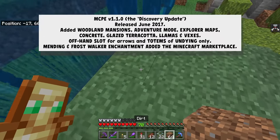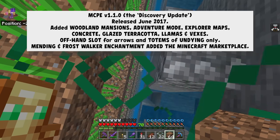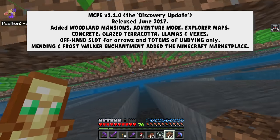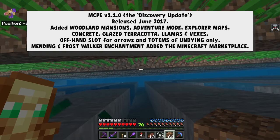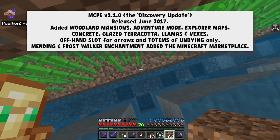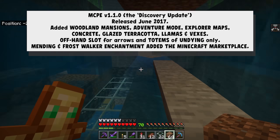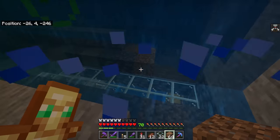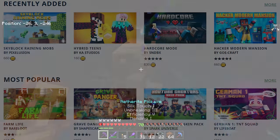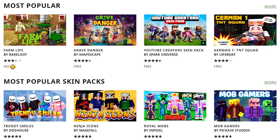1.1, the Discovery Update, was all about adding the last little batch of features like woodland mansions, adventure mode, explorer maps, concrete, and glazed terracotta — features which had literally just released on Java months ago were now coming to the Bedrock engine. At the same time, this was also the update where they decided to add the Minecraft marketplace, something they'd been talking about internally for a while. They even took some creators under NDA and tried to get their opinions on it.